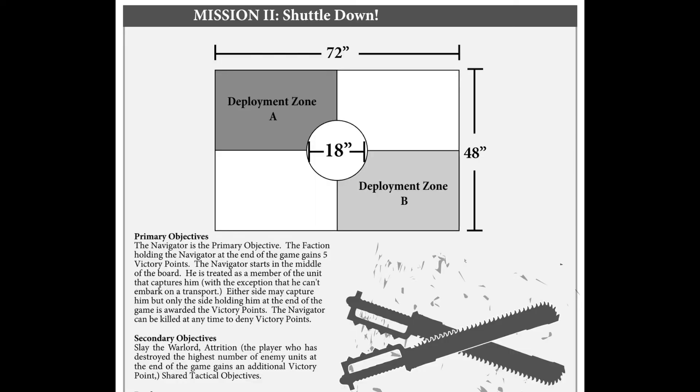This is the mission we're going to be playing. It's called Shuttle Down. It's 3,000 points. It's Raven Guard versus Alpha Legion — me versus one of our members, Jay Vela.